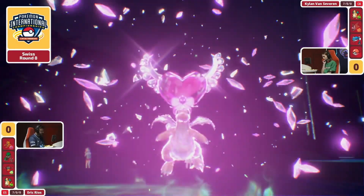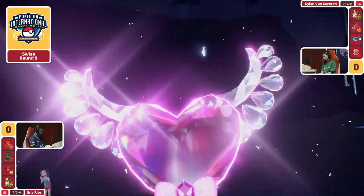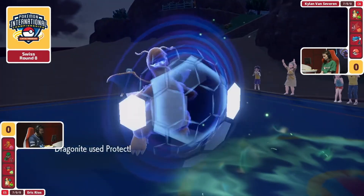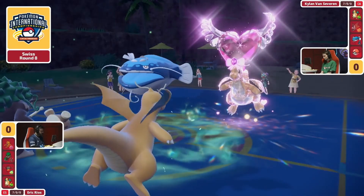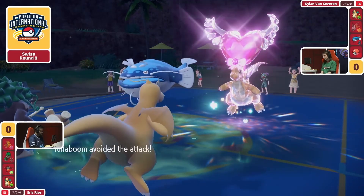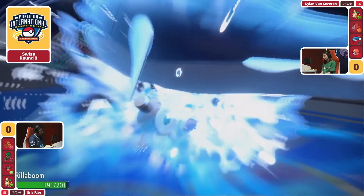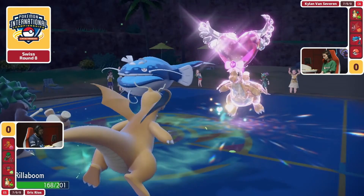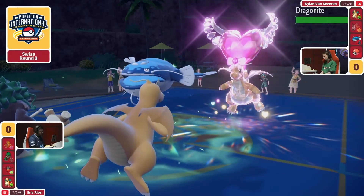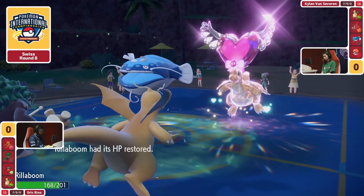You've got Fake Out, you've got the Intimidate — pivotal to the game. One way to get around that Scale Shot damage is going to be with Tera Fairy onto the Dragonite. But Eric says maybe I get a chance to bait that out — I'm going to Protect my Dragonite. The other thing about this Protect is you want to make sure your Dragonite is actually going to be faster, because there is still Tailwind available on Kylan's team and Kylan's Dragonite is probably still faster.